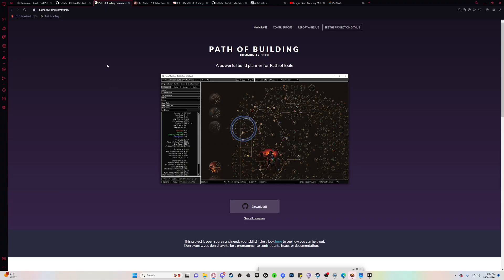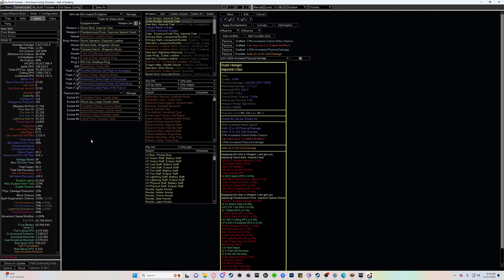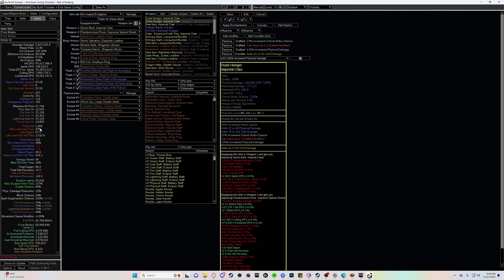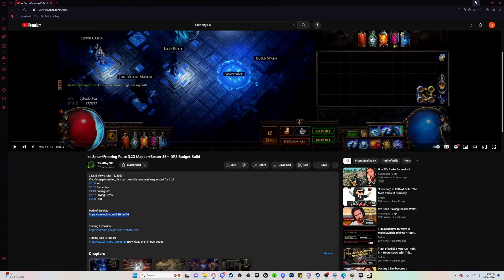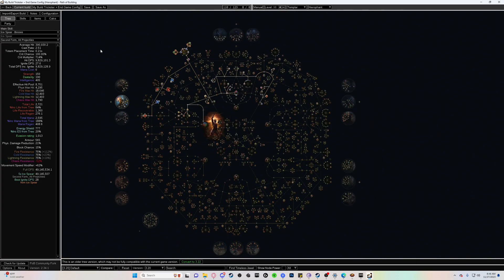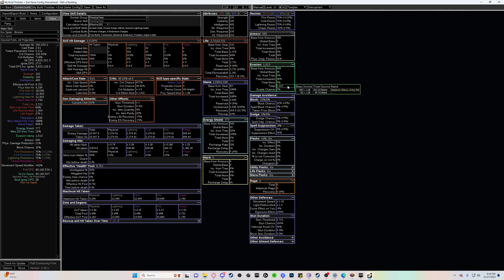Next up is Path of Building. This is absolutely mandatory if you're a new player — this is how you see what path to take for your builds, and it ties into some add-ons I'll show you later. Click download, do the setup, and you're good to go. It looks far more advanced than it is, but they make it pretty intuitive. As a new player, go to Import, find a video you like, take their Path of Building link — this happens to be my video — and import it. It will give you their tree, their items, their skills, and their stats. That's the three main things you need to learn. For a more in-depth tutorial, there are tons of them online — even I can't fully explain everything on here.